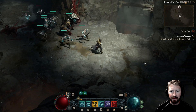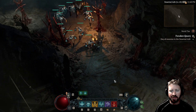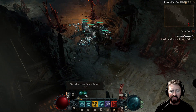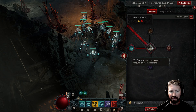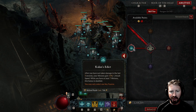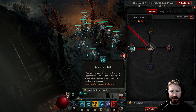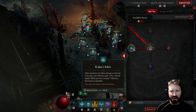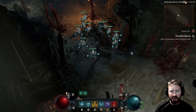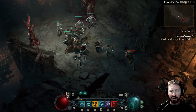Let's see how well he fares against a horde of enemies. I'm just going to stand back. I do have this buff active — your minions have increased attack speed — from the key passive Kalan's Edict: after you have not taken damage in the last 3 seconds, your minions gain 15% attack speed. While you have at least 7 minions, this bonus is doubled. And I have 11 minions counting my Golem.